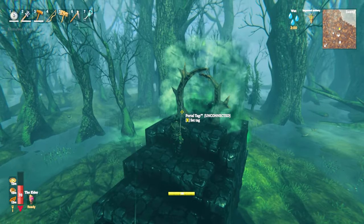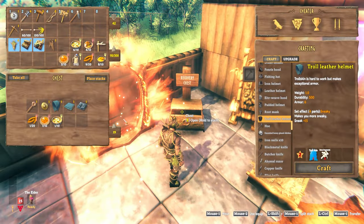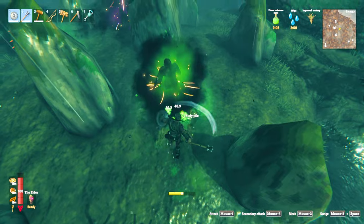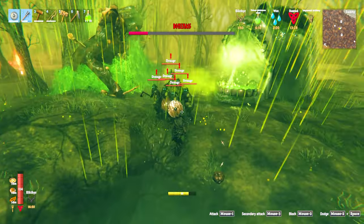Make a protected portal near the Bonemass spawn. It's a good idea to have recovery gear at your base in case you die. Before the fight, kill any nearby mobs and destroy any spawners to prevent extra mobs during the fight.